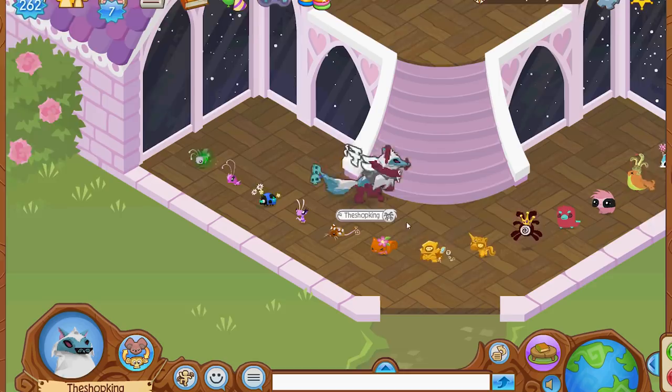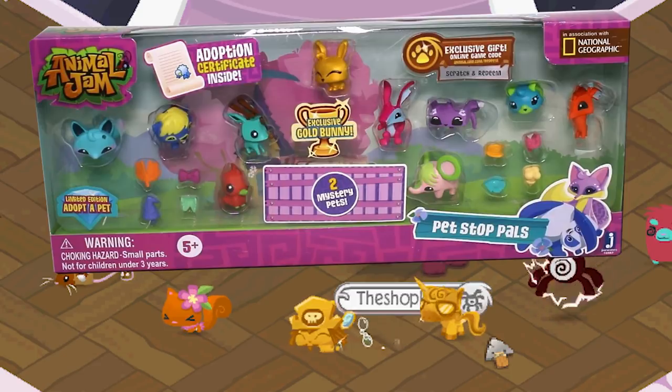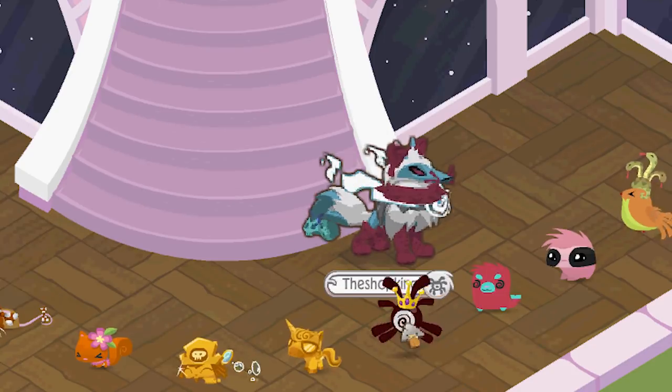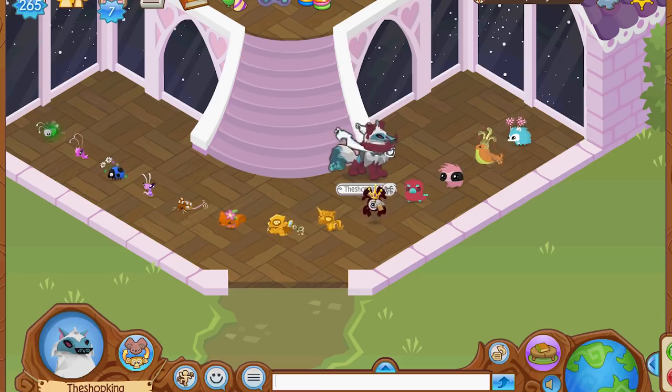Moving right along, let's do the gold ones. These do not come from Adopt-a-Pets — these come from a playset. The Gold Bunny comes from Pet Stop Pals, and the Gold Pony comes from Safari Pets. The Rare Phantom, you get that from Jammer's Juice Party — another playset. But beware, because there are a couple of different rare phantoms out there. There's a Rare Members Phantom — you can buy it in the game.